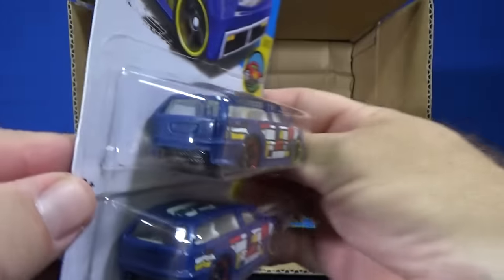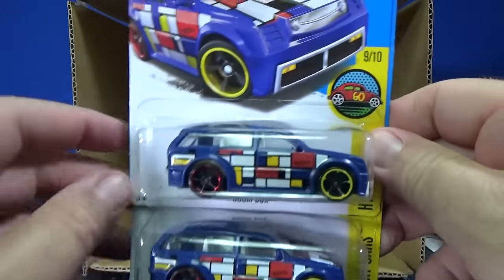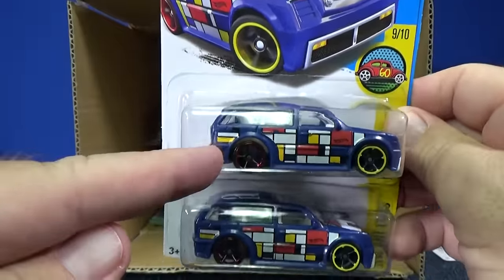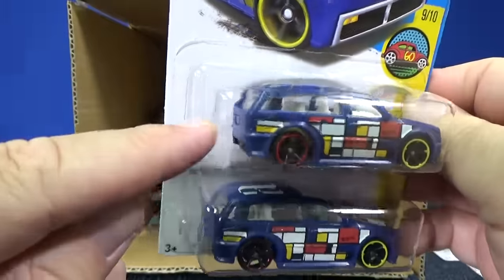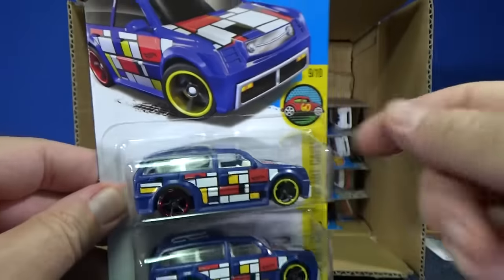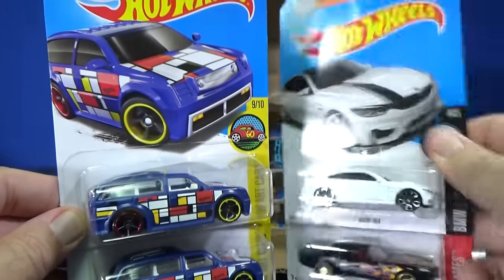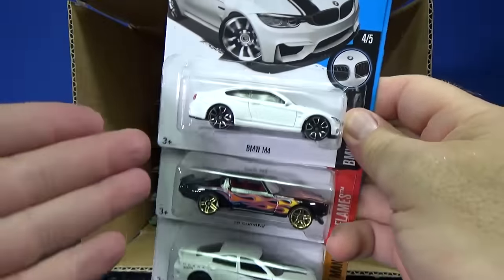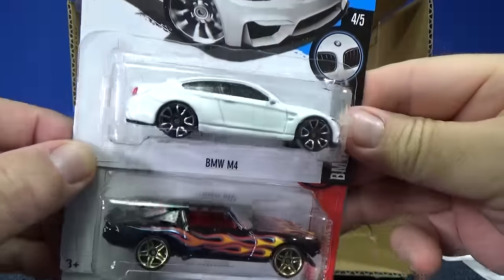Boombox! Now this is the basic release — plastic body. Last case, this was the Super Treasure Hunt. So if you find this one with a metal body and special paint, rubber tires, that was the Super Treasure Hunt for the last case. If you run into some old cases, you know what to look for — rubber tires are a dead giveaway in the basics.